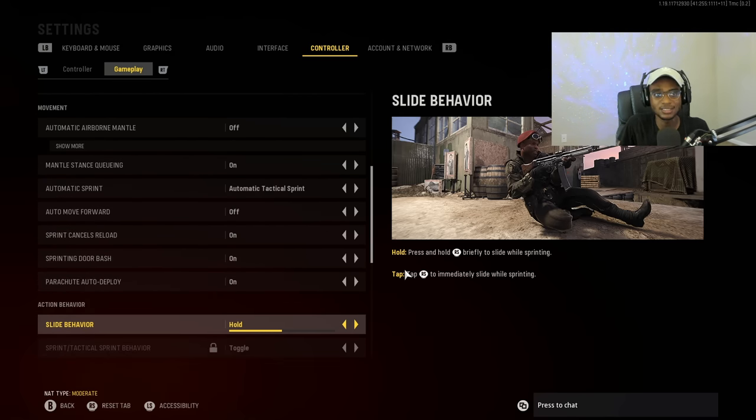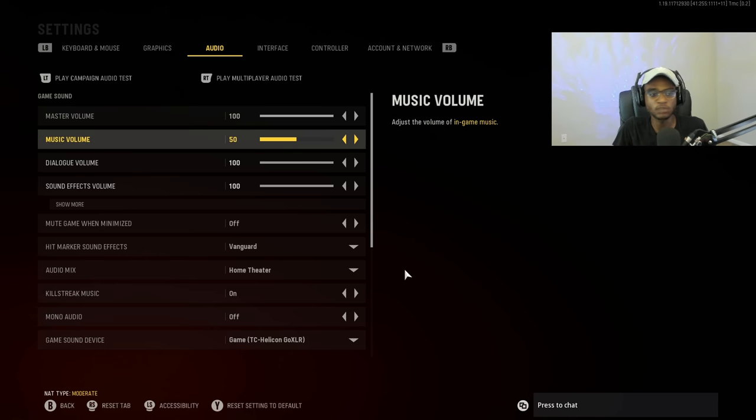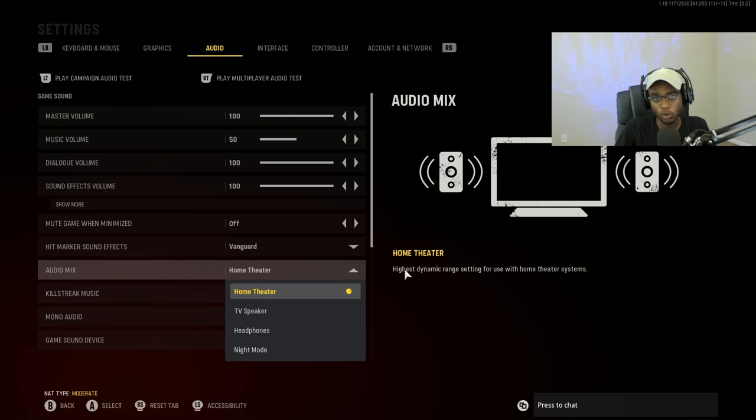We're going to go over to the audio settings, which are dangerously underrated here in Vanguard. For the audio, everything is going to be pretty much turned up to the max so I can have that immersive feel and hear footsteps a lot easier. I have the music volume turned down 50%, just so I can focus in on the gameplay and not have drowned-out music playing through my Astro headset. Speaking of audio settings, we're going to go over to the audio mix, which I have selected to Home Theater. This is going to be the best setting to run if you play with a headset, allowing you to pinpoint gunfights, pinpoint footsteps. You can figure out where people are at without a UAV — I can hear gunfire so I know where people are, and I can hear footsteps from players that might be behind me so I can make an adjustment and take people out very easily.